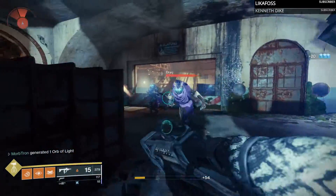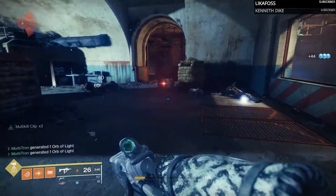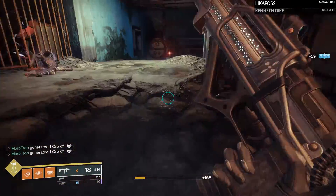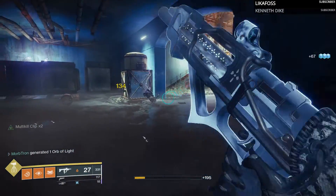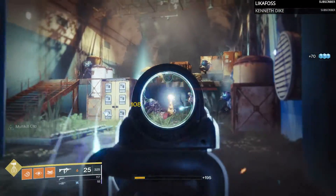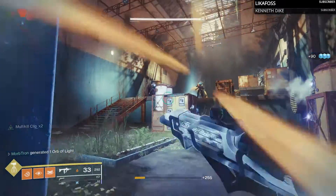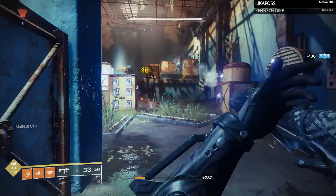Hipfire on PC is very, very good, as hipfire isn't very penalizing on a mouse and keyboard. On a console you're going to want to aim down sights, but aim down sights speed on it is fairly quick. And it is very, very accurate as well.